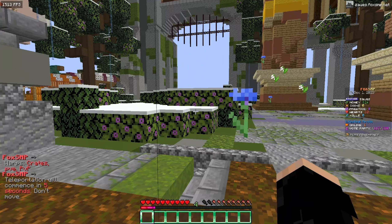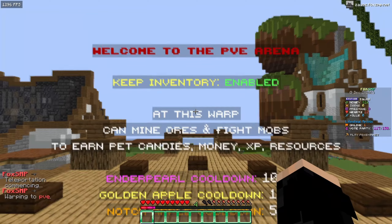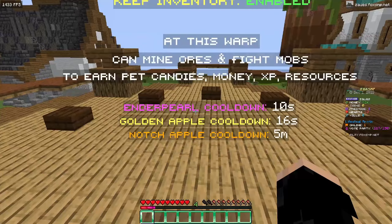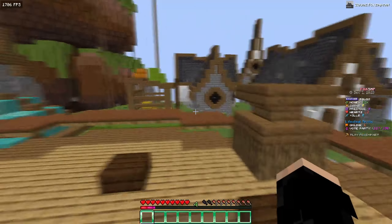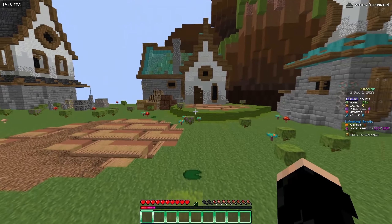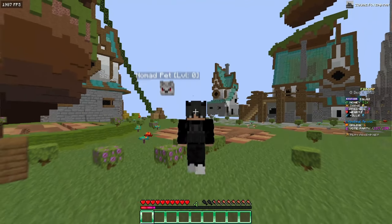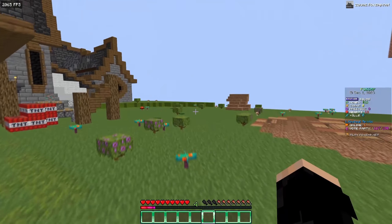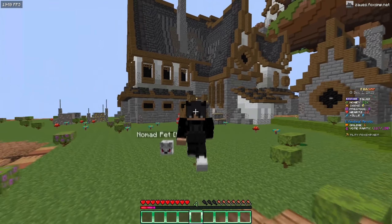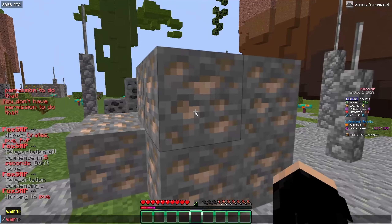Now let's do /warp — they have warp PVE so I'm going to check that out. This is their PVE arena where keep inventory is enabled. At this warp you can mine ores and fight mobs to earn pet candies, money, XP, and resources. It also tells you all the cooldowns. This is pretty cool and pretty dope that they let you get resources easily, showing it's not all pay to win.